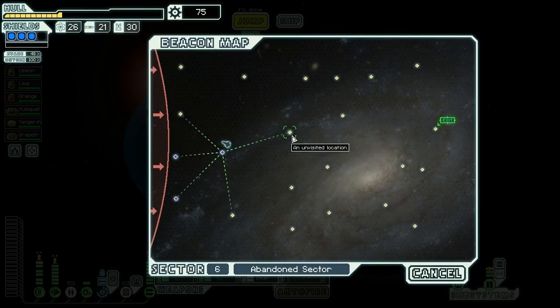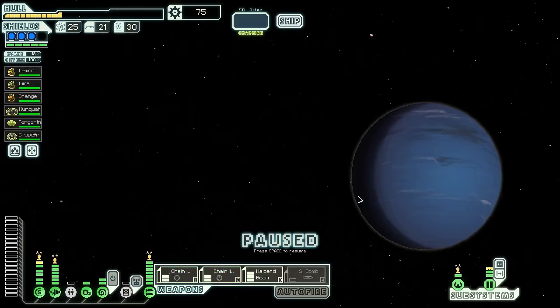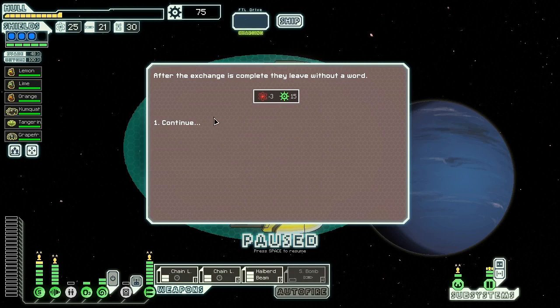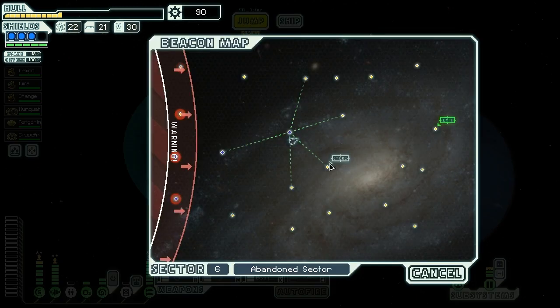We can make the jump — good, I was worried we'd be stuck there. A Lanius merchant appears with a significantly improved translator. 'Metal content more than sufficient — does your ship care to exchange resources for excess metal?' Three fuel for 15 scrap isn't amazing, but we have a ton of fuel so it's decent. We decline asking about their translation device for Lanius crew, but we don't really need Lanius crew right now. We agree to the exchange. After the exchange they leave. There's a store right there — we'll go there after getting a little more money first.